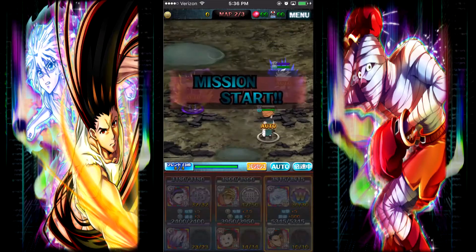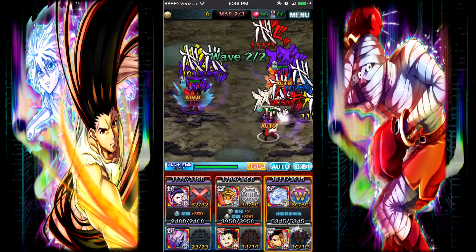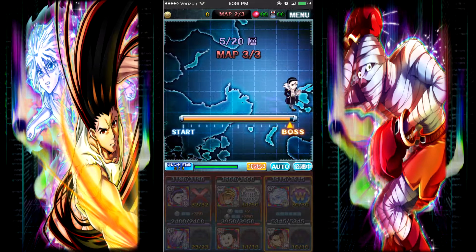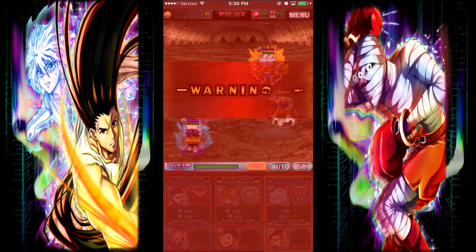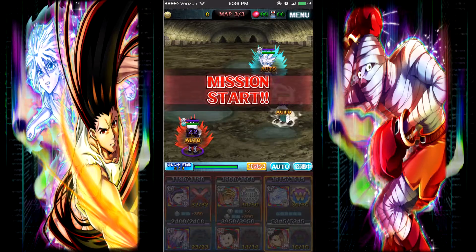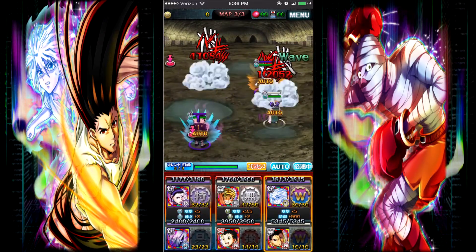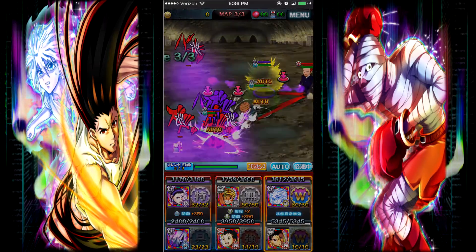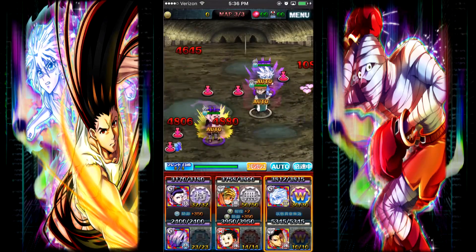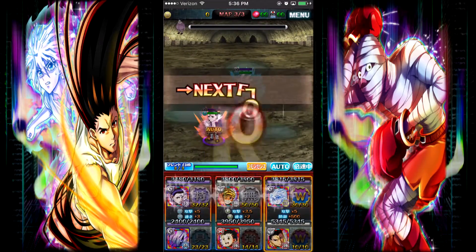There's another little thing you can do in Treasure Hunt that helps you out — you can call cards from your friends list for help. When you call them in, they'll give you abilities. You can't actually call the friend's character to the field, but you get their abilities, so it's pretty useful anyway. This W Killua is pretty good — I like him a lot.